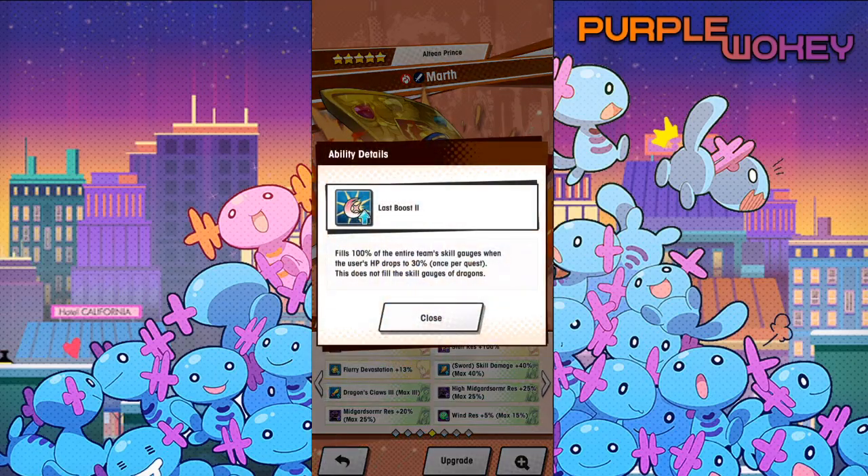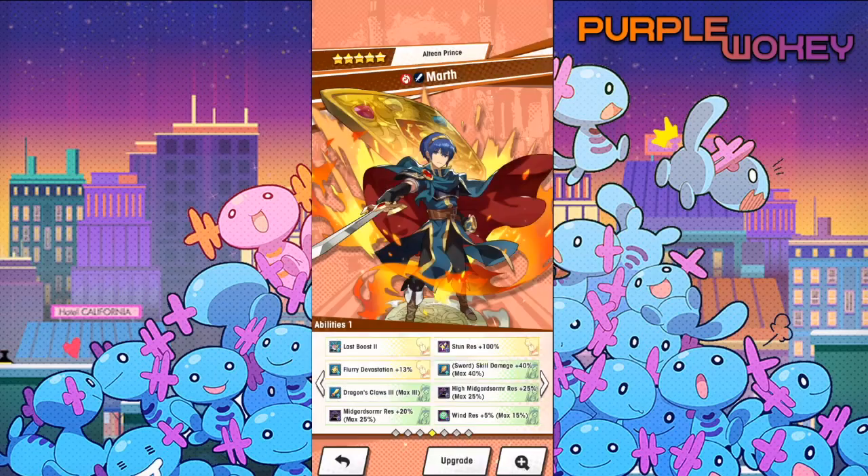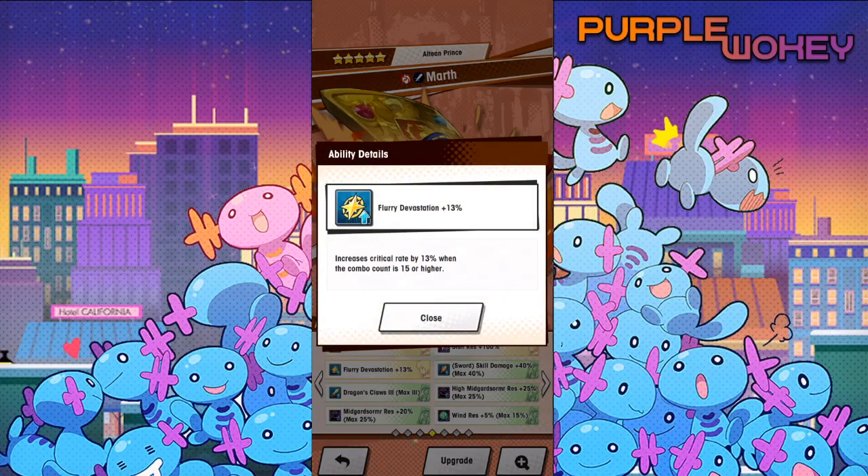Last Boost: when he fills 100% of the entire team's skill gauge when his HP drops by 30%. Stun resistance 100%, and Flurry Devastation 13% — increase crit rate by 30% when the combo count is 15 or higher.